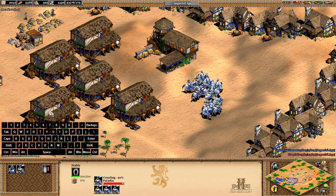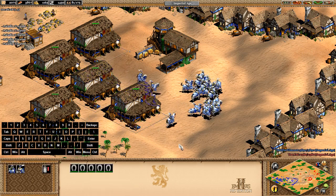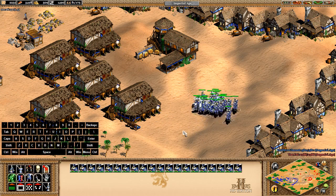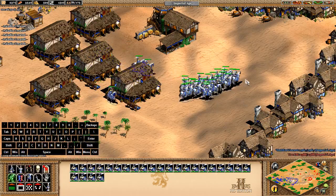If you don't want to remember too many hotkeys, you can also just press 5, hold down Shift, and click on the unit icon in the building's UI directly — it'll still queue five at a time. So as you can see, I already have like 26 cavalry and I started with nothing.